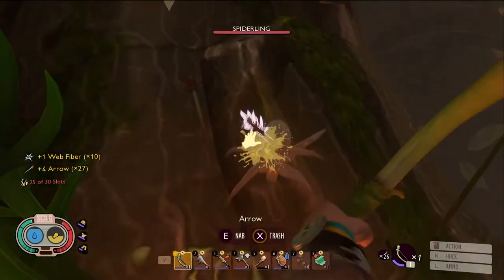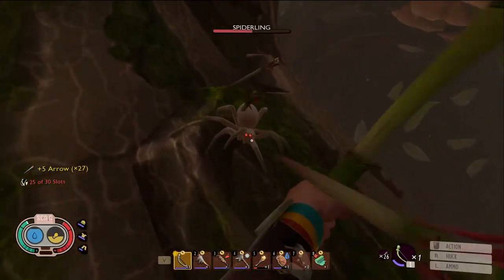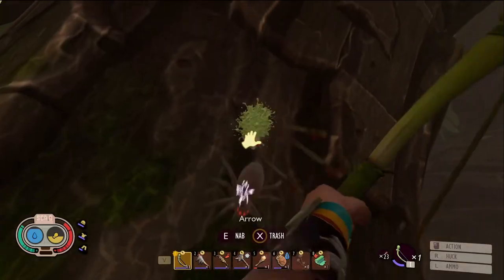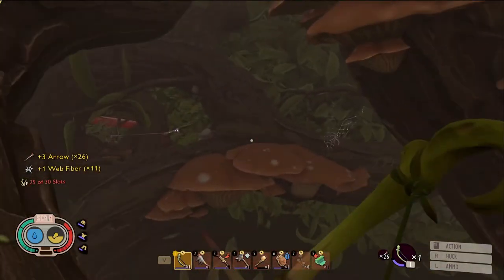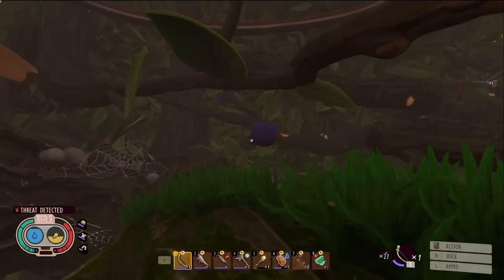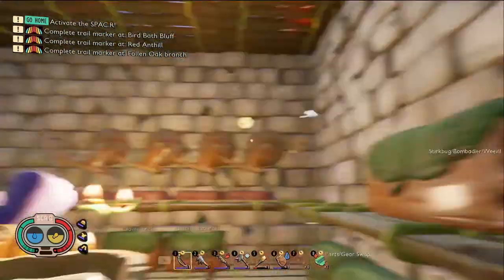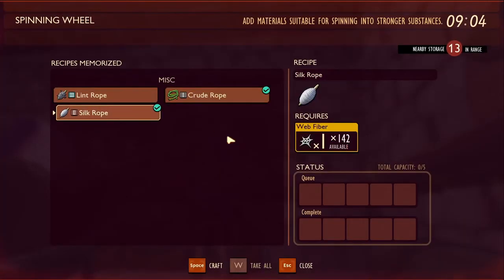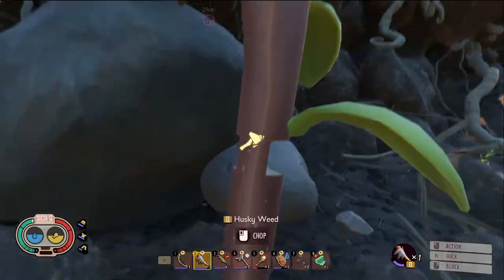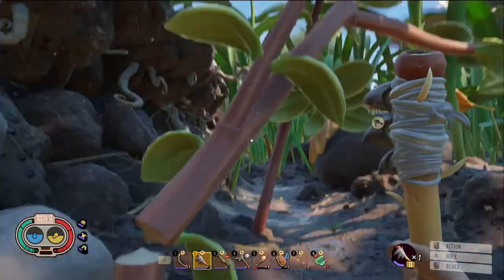You can see we're already at 10 web fiber. If you continue going through this tree, you can see there are a lot more web stacks and you'll get a lot of web fiber. Back at base with the web fibers, we're going to stick them in the spinning wheel. Click on the silk rope recipe — it'll show it takes web fibers — and you wait out the timer and they'll come out complete. That should be everything you need to make the Insect Axe, and hopefully it's not too hard following those steps.